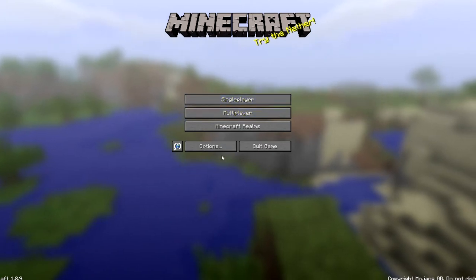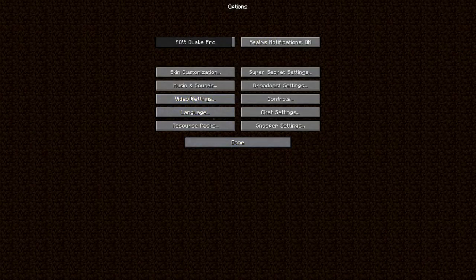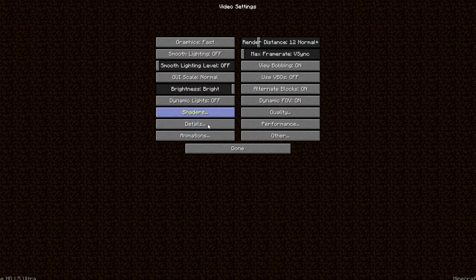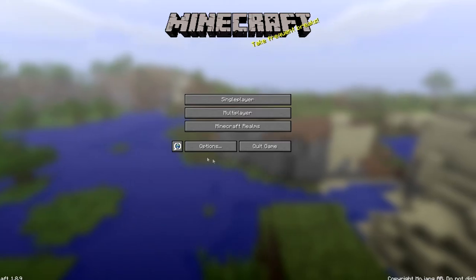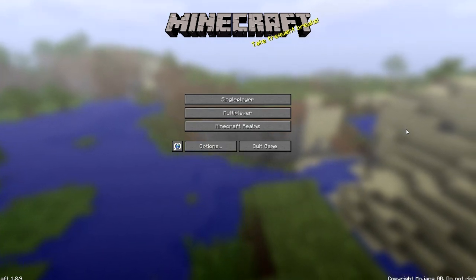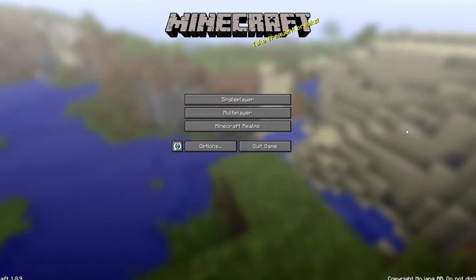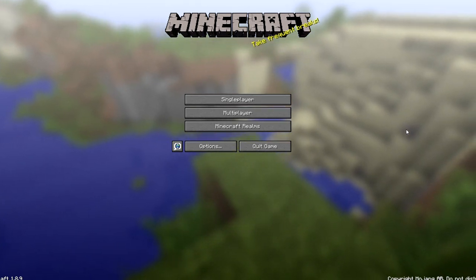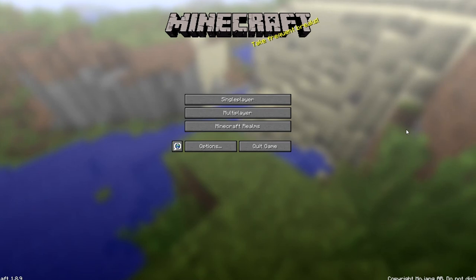That was an example of the shader in action. To access it, there will be a link in the description. Once you get it, go to Video Settings > Shaders in 1.8.9, click on Shaders, and download the BBPC Plus version 1.1. I'm now going to do a comparison of Minecraft without shaders versus Bed Wars without shaders versus Bed Wars with shaders — see you there!